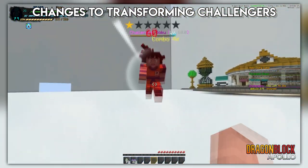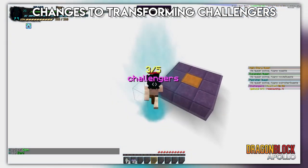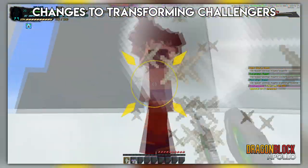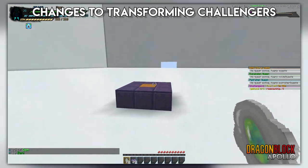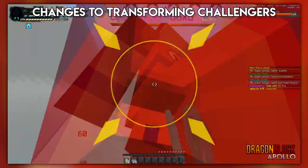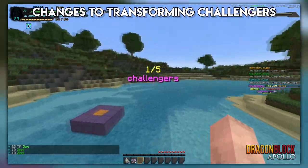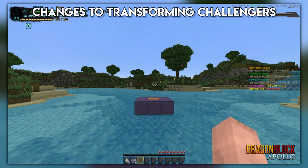Transforming challengers were supposed to feel like a bonus to your current challenger, but in practice that probably didn't feel true at all. We gave them a much-needed glow up and a touch-up, making them nearly the best challengers in every set when grinding TP or Z souls. Previously we had very few transforming challengers, and even when you could grind them you quickly ran out of their value. Now, transforming challengers will drop the same as their base form counterpart but also have an increased rate of drop chances for Z souls and an increased TP and zenny count.